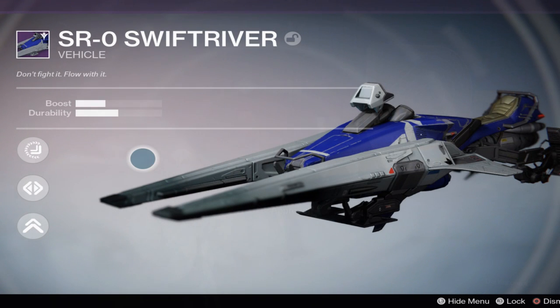The rewards for completing this quest: first off, you're going to get the SR0 Swift River, which is a brand new type of tumbler sparrow. In my honest opinion, I actually believe the tumbler looks cooler than this one just because of those flames — the flames just look so freaking awesome on the sparrow. You'll get this sparrow as your first reward out of the quest line.